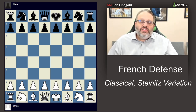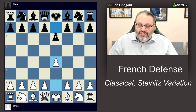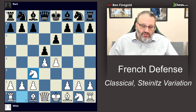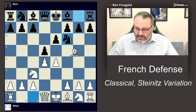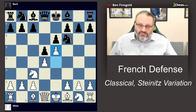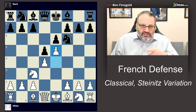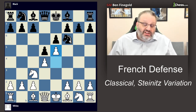Grandmaster Ben Feingold here with our video series on the French Defense. This is the Classical Steinitz variation — our third video in this position. The Winawer variation had bishop b4, the McCutcheon had bishop g5/bishop e4, and this video is about e5. In 2021, of the three — the Winawer, the McCutcheon, and the Classical — this is probably the most common.